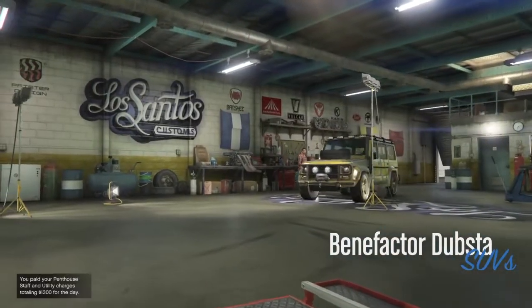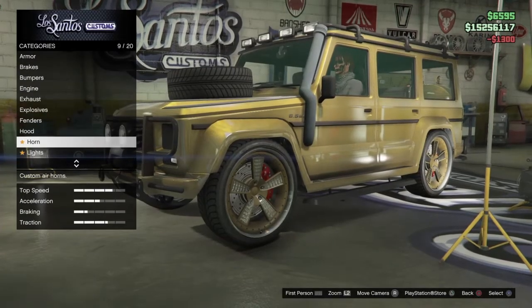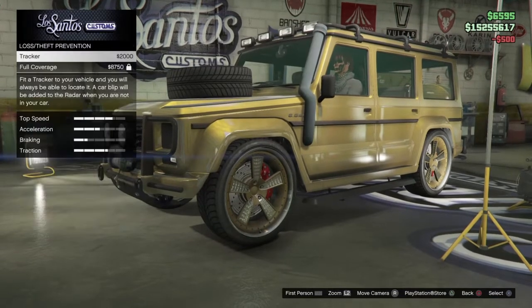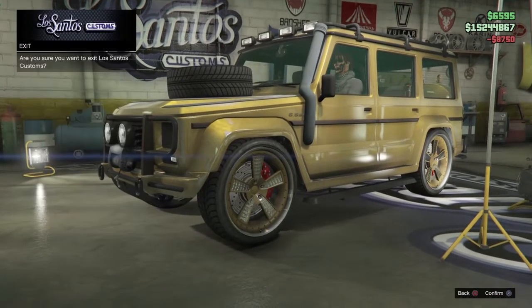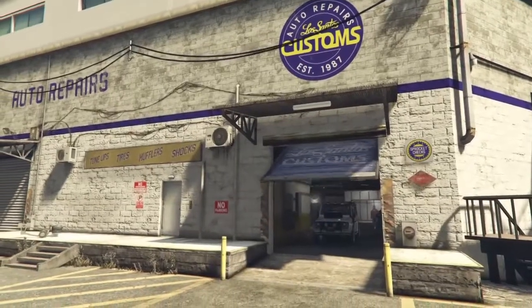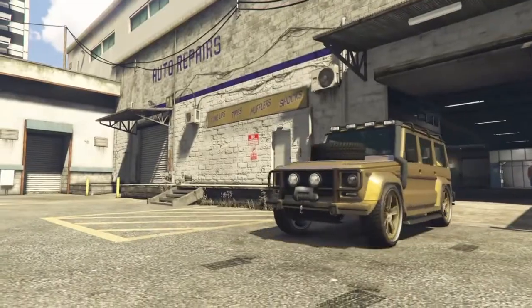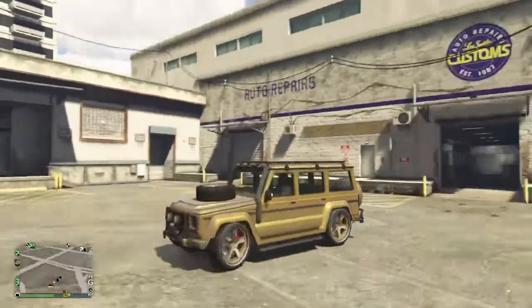Once you guys get the Dubsta, get into Los Santos Customs, come inside, put a tracker on it, put full coverage, and then you can store it in any house, apartment, or garage. That's pretty much how you guys get the modded Dubsta.